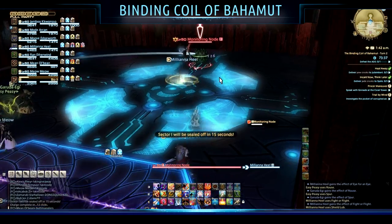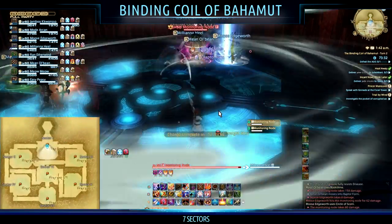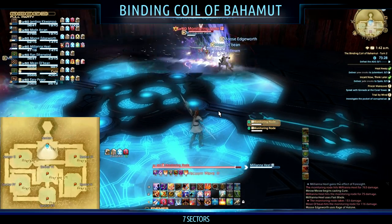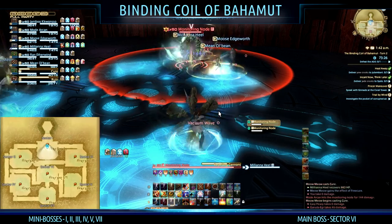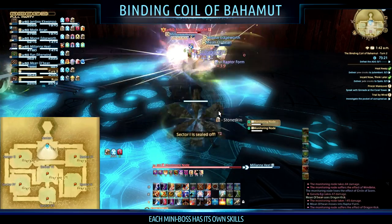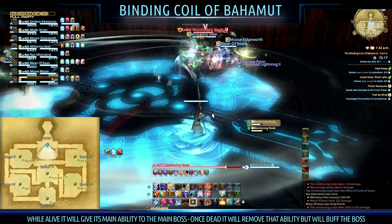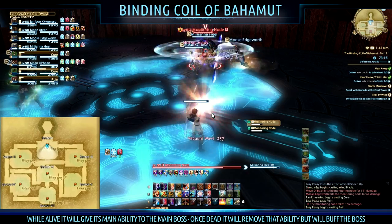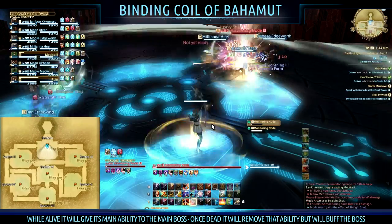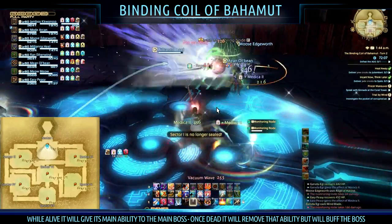The first thing you'll notice upon entering Turn 2 is that the main room is split up into seven different sectors. As you can see on screen, this is the map for the zone. All sectors apart from number six are going to contain mini bosses, and every individual mini boss has its own set of skills. While it's alive, it lends one of its main skills to the main boss, and once killed, it also places a buff on the main boss.